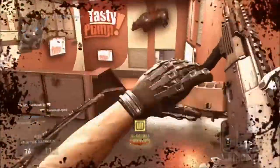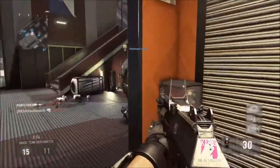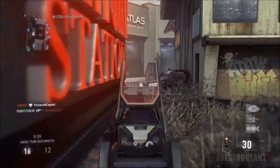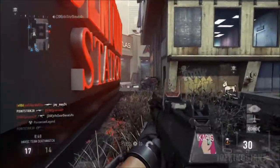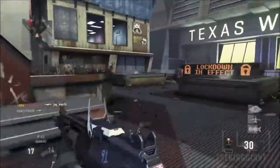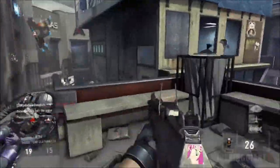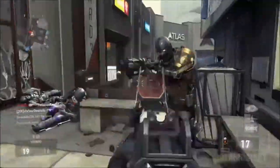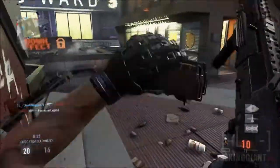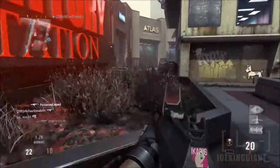I think the map looks quite similar to another map that I have played before back in Black Ops 1 and also in Black Ops 2. I believe Urban is quite similar to freaking Nuketown — it is the same thing, except there's no buses in the middle, and on one side there's a staircase and the other side is pretty much under the road. Those are the only differences.